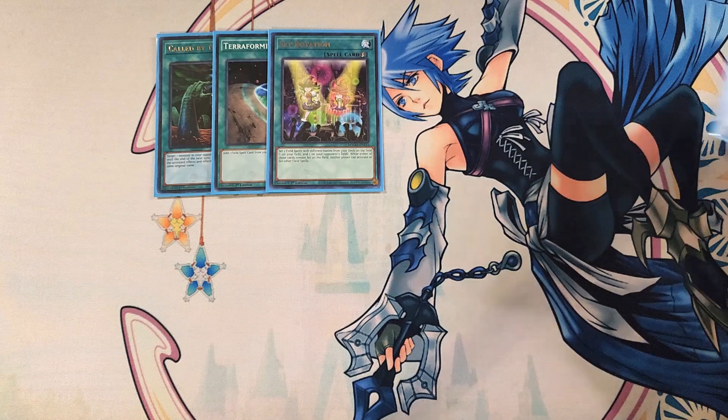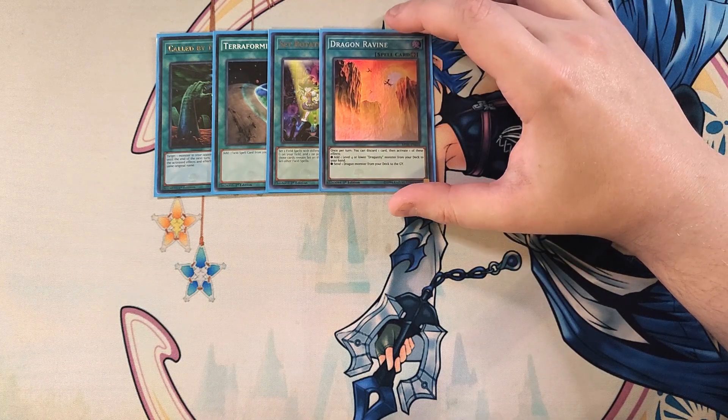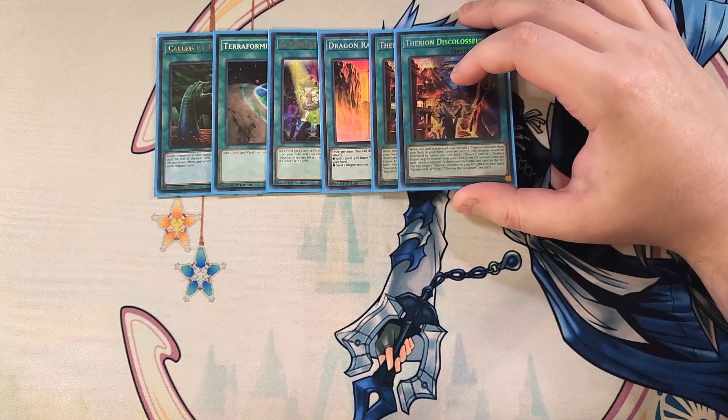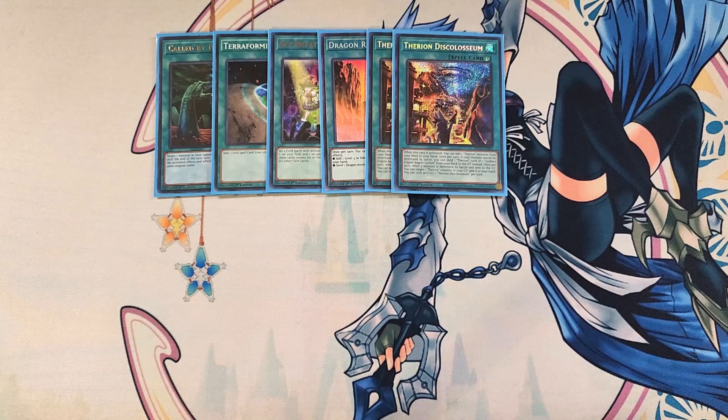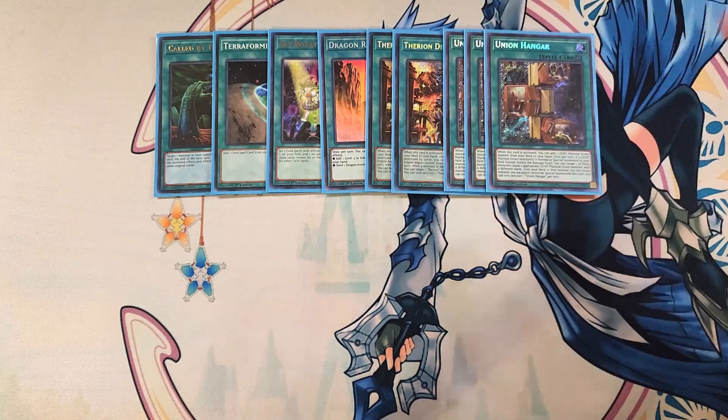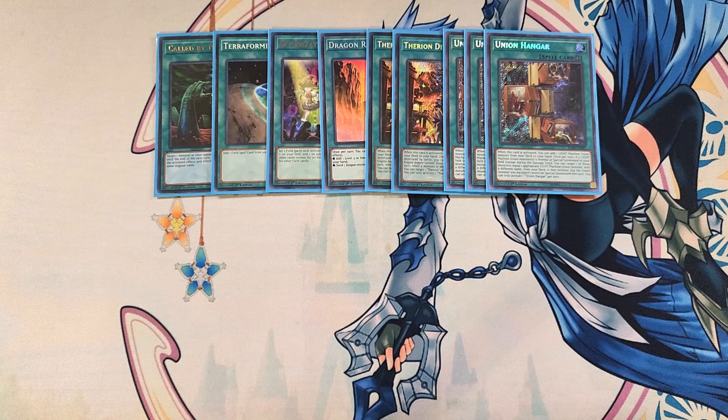We then play a single copy of Dragon Ravine, which is really good to use with your copy of Distrudo. It's an overall fantastic card because it also gets your ABC pieces in cycle — you can discard them for this card's ability to go for cards like ABC Dragon Buster. We then play two copies of Therion Discoliseum — amazing as a two-of because it helps you get your copy of Therion King Regulus so easily. We then play three copies of Union Hanger, one of the most powerful field spells ever created, which is why we're playing it as a definite three-of.